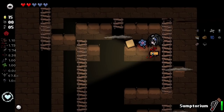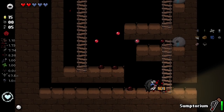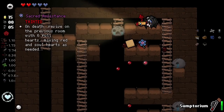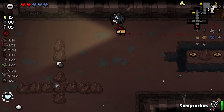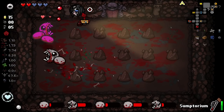Oh shit, didn't mean to do that. Wait a minute — it's going to do this and go up on death revive. No thank you. Away we go. I could take fanny pack I guess, don't really think it's that necessary. Another pill, still no bombs — still just no bombs forever. This boss room looks so cool.